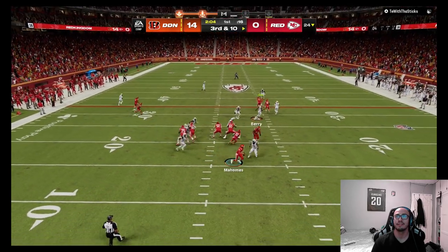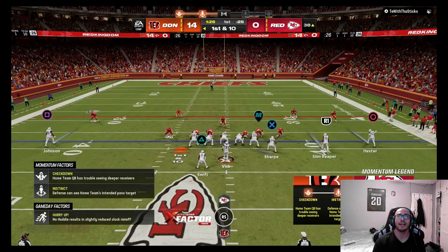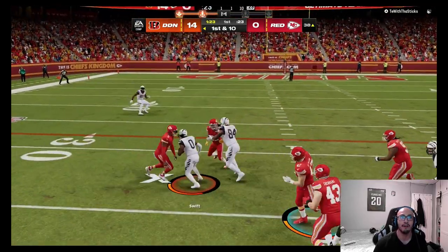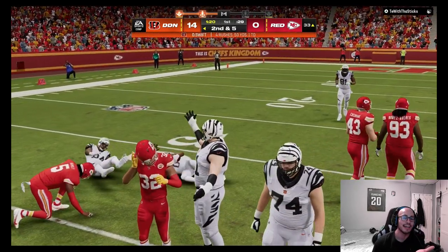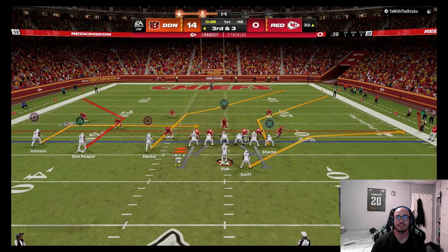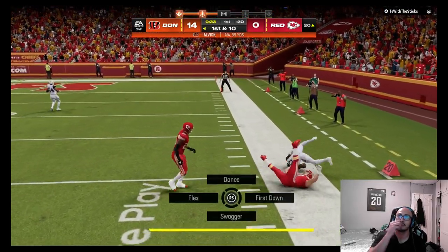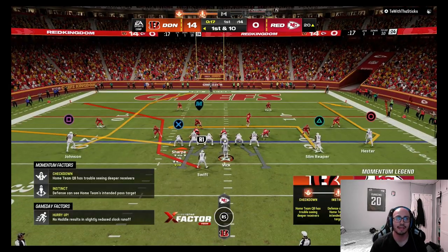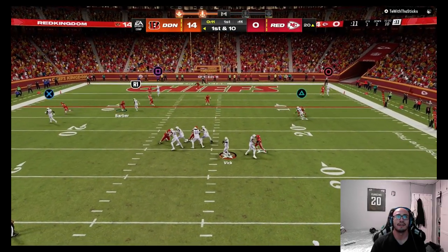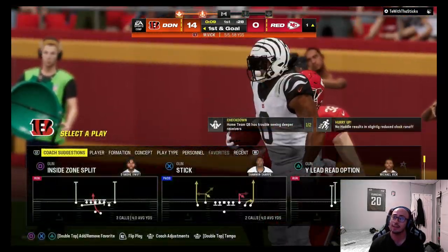Pressure from Nolan Smith. Going with a nice counter — hoping for blocks for DeAndre Swift to the outside. Calvin missed his block but we look for DeAndre Swift immediately — juke not able to connect but we get a good amount of yards. Then Swift wide open to the outside picks up a good chunk of yards, close to a touchdown.